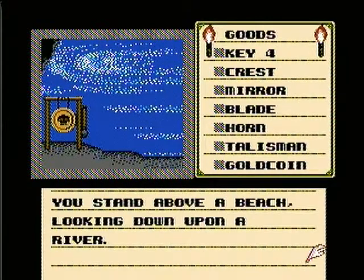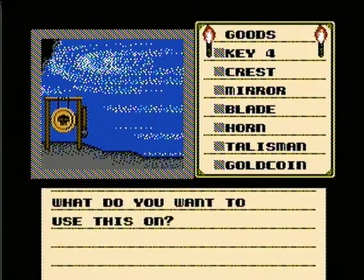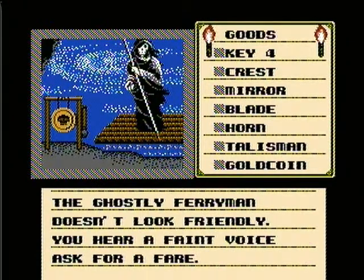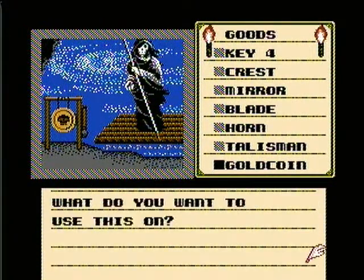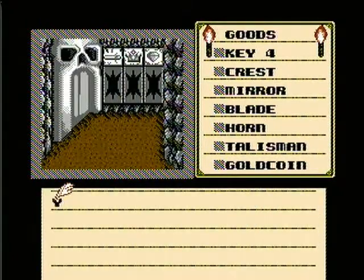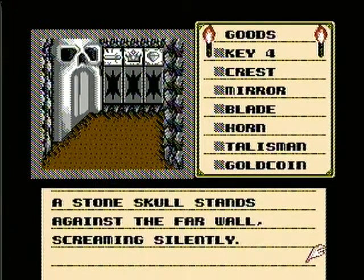You stand above a beach looking down upon a river. There's a gong there — let's use our mallet on it. After the gong sounds, the specter materializes right before your eyes. The ghostly ferryman doesn't look friendly — you hear a faint voice ask for a fare. We're going to need to pay our way, so let's use our gold coin. The ferryman takes the coin and gestures you to board quickly. Let's move onto the raft — you have to actually click the raft to move onto it. You climb aboard the tiny raft and soon reach the opposite bank.